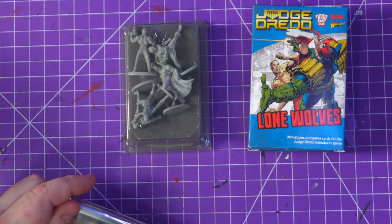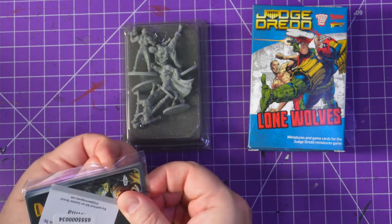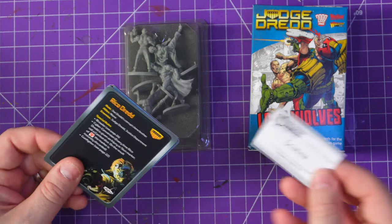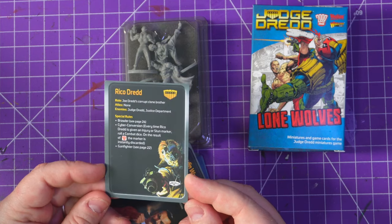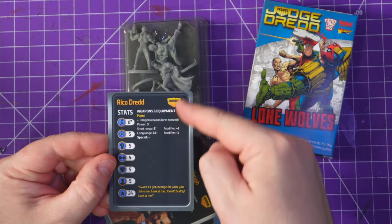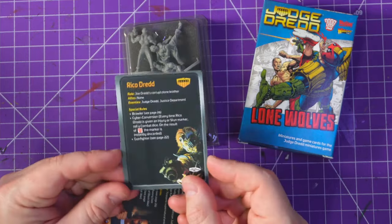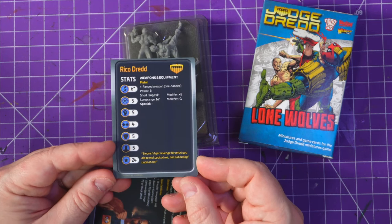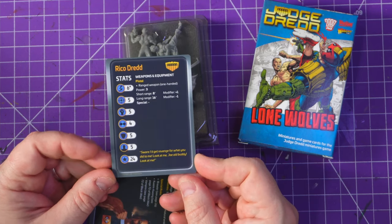The miniatures look in good condition — we'll take a look at the cards first. Thank you Christina for packaging it all. We have Rico Dread number one. The print job slid a little because it seems a bit high up. Actually, all the cards seem a little high — that's a shame. Anyway, Judge Rico. He's just got a basic pistol. Move six, shoot five, fight five, evade four, defense five, cool of five, 24 points. He's on par with a street judge.